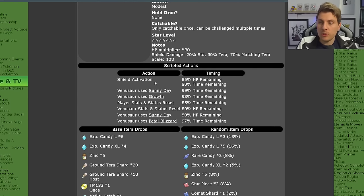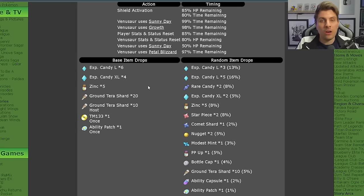It is only catchable once per save file. The item drops as usual are the standard things like level-up candy, Zincs, and you're going to get Grass Tera shards for this one and Ability Patches.